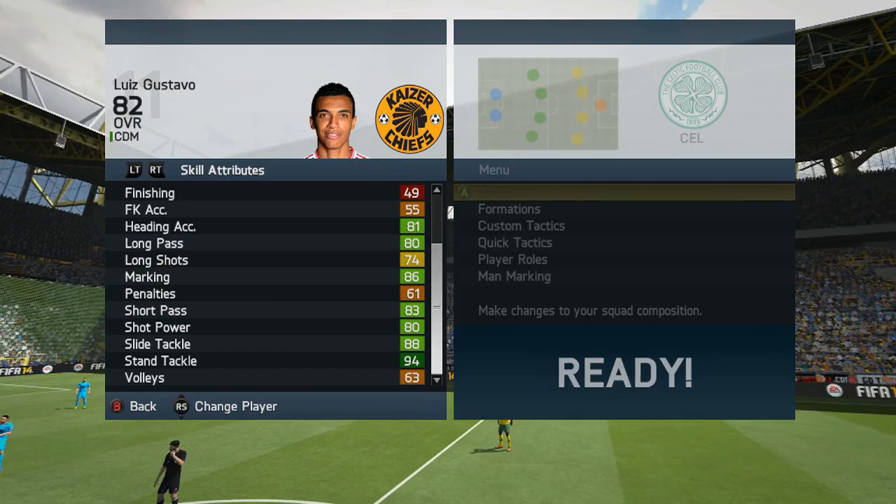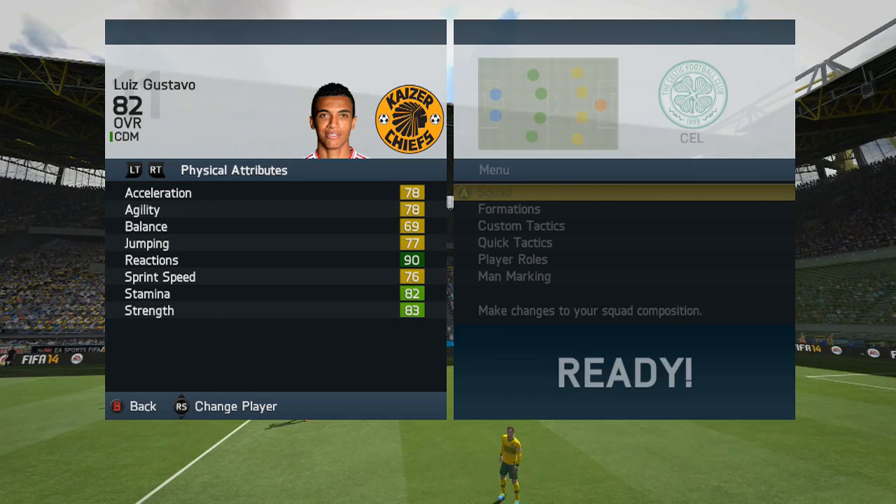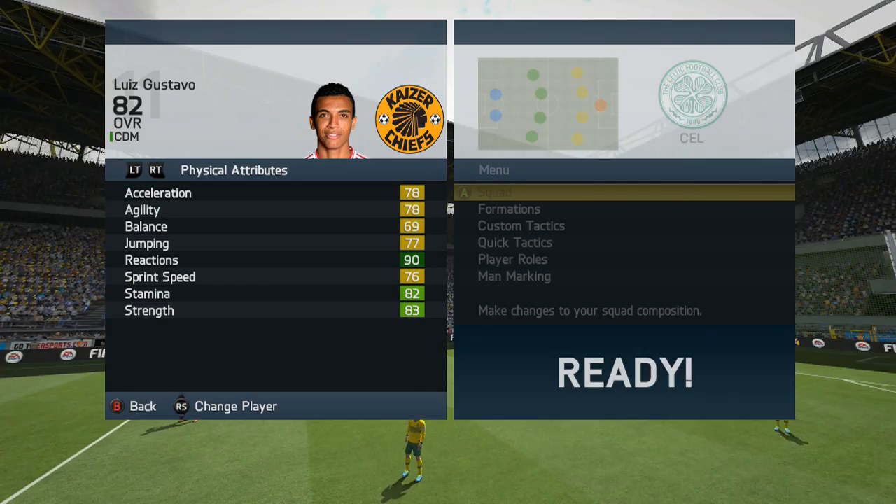For his mental attributes he's got 95 aggression, 92 interceptions, 51 attacking positioning and 67 vision. For his physical attributes he's got 70 acceleration, 70 agility, 69 balance, 77 jumping, 90 reactions, 76 sprint speed, 82 stamina and 83 strength.